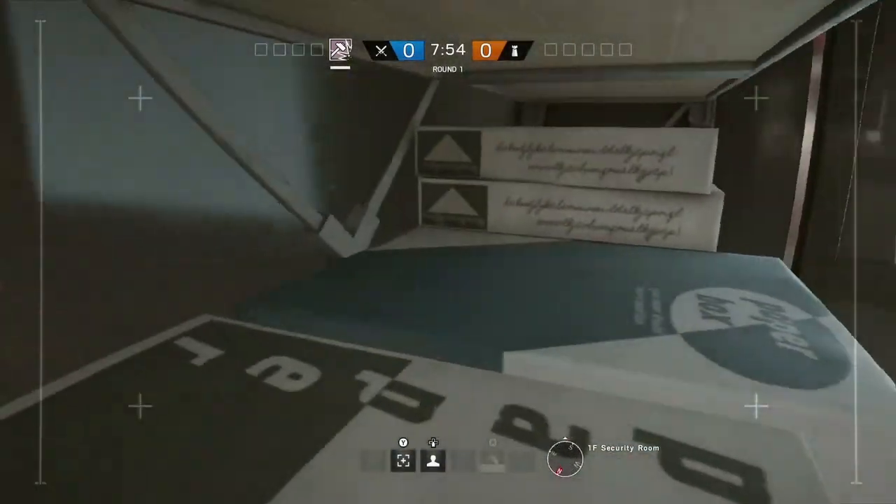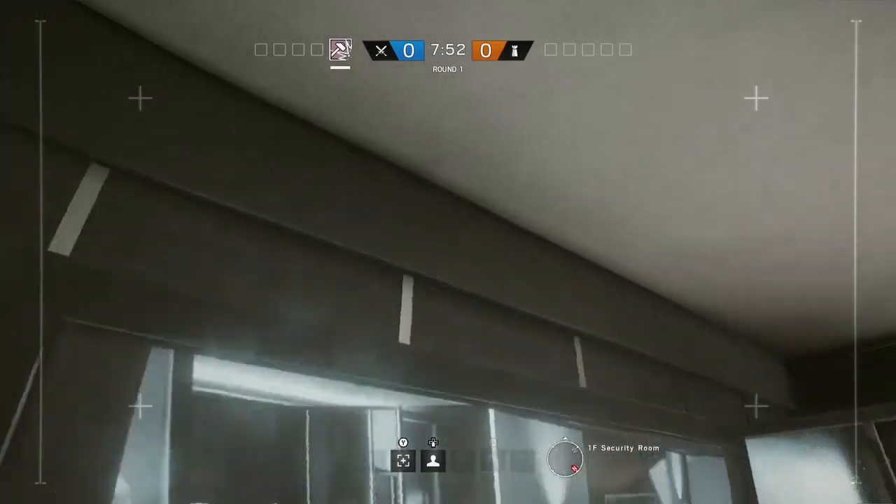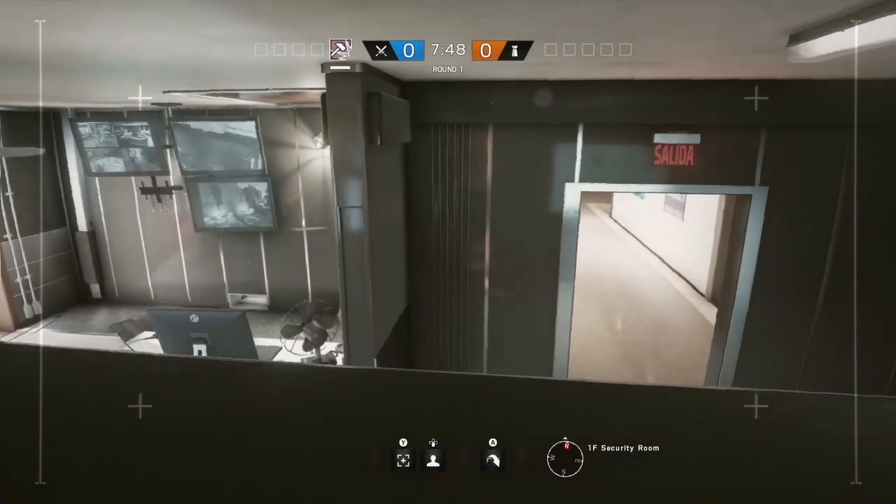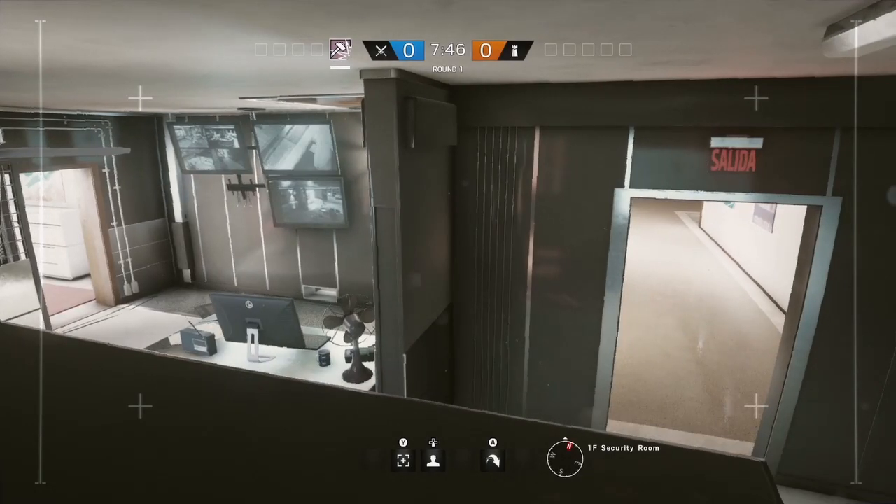In the security room downstairs you can get up on top of the shelves, then the TV, then move on top of the servers. This is perfect for spotting any Caveira players that are hiding or anyone rotating during the game.